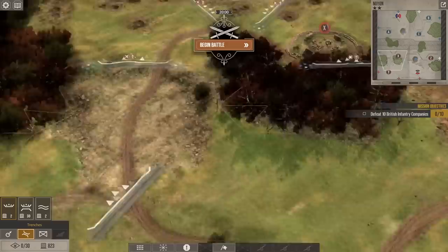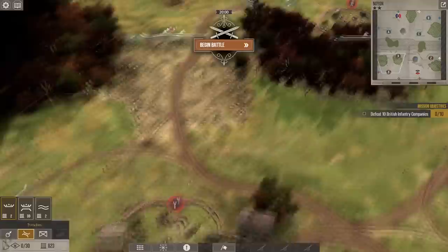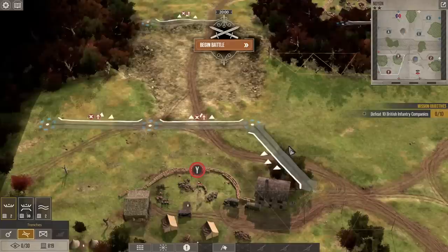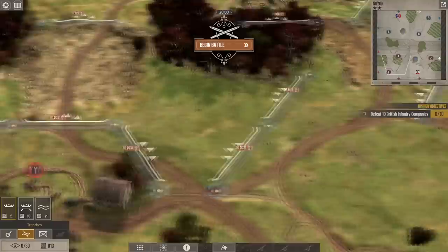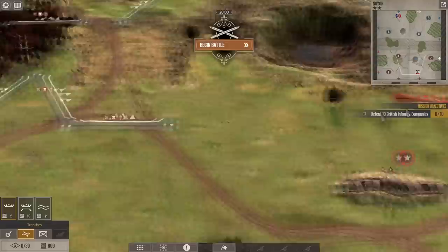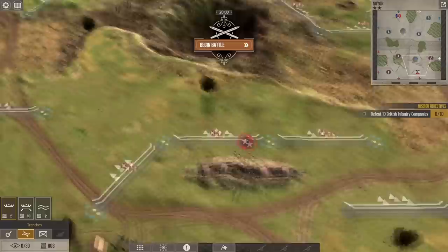There's a control point back here. Oh, these two control points, Y and X, are stacked on top of each other — that's interesting. That's not great from my point of view. I do wonder if they can hit Y. We're using the basic trench here, so they're all pretty cheap.